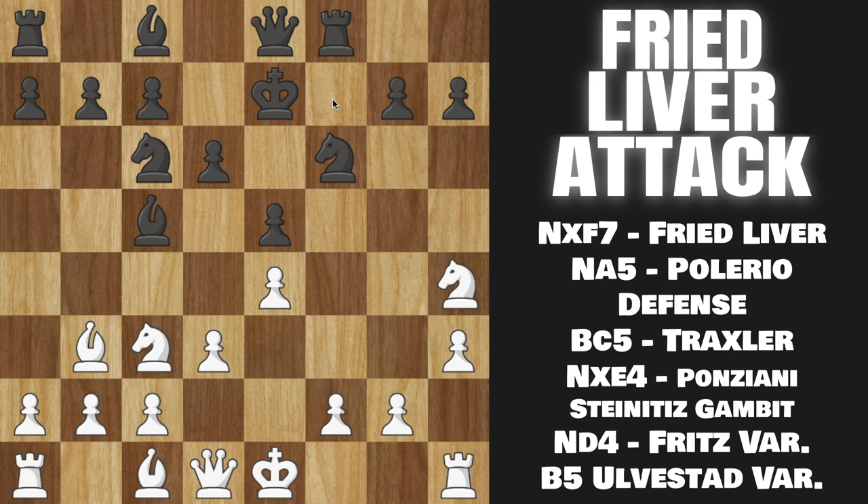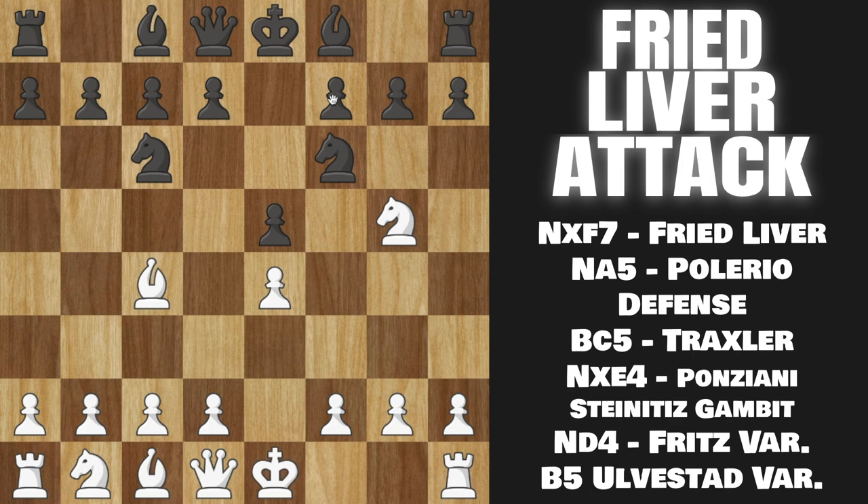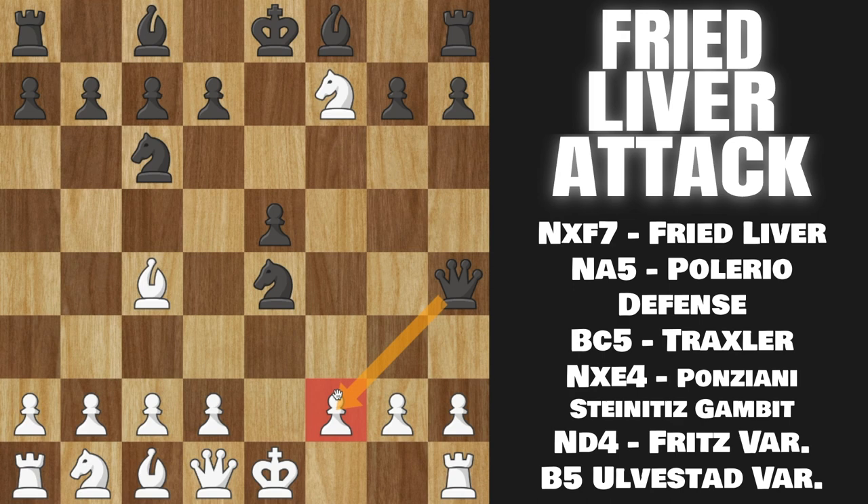That's what I recommend against the Traxler. But there's also one other pretty dubious sideline here, which is Knight takes on E4 — the Ponziani-Steinitz gambit. It might look really bad at first, and objectively it is, but you have to know exactly what you're doing. You cannot capture the Knight, because then Black plays Pawn to D5 attacking our Bishop, attacking our Knight, and we're actually just kind of losing here. And we also cannot play Knight takes on F7, because even though we are forking their Queen and Rook, Black has Queen to H5 here attacking our F7 pawn with a checkmate threat, and we're just not equipped to fully defend this.